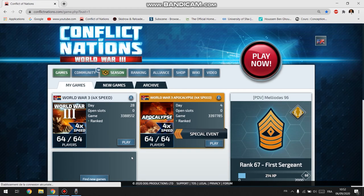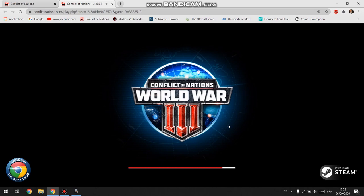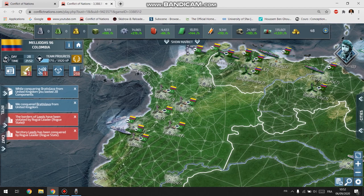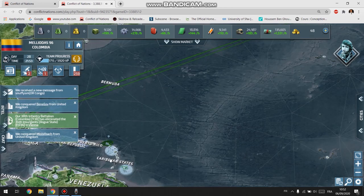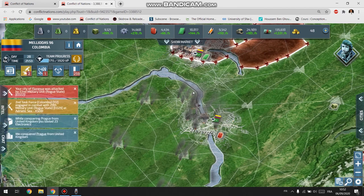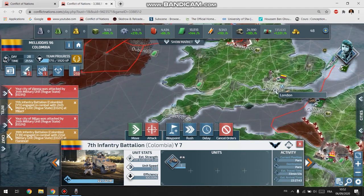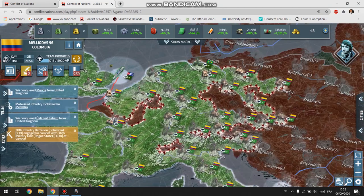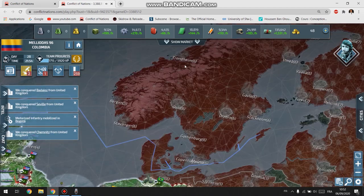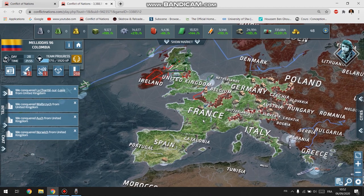Good morning everyone, in a new day. We will check what happened with our war against the United Kingdom and see our progression in the game. Let's have a look — Spain is clean, France is clean, only Paris remains, and the United Kingdom is clean. Now I'm advancing to Eastern Europe and eating all of his lands. This is the domination I spoke about — this is how you take down a gold user or a strong player with a huge amount of points.